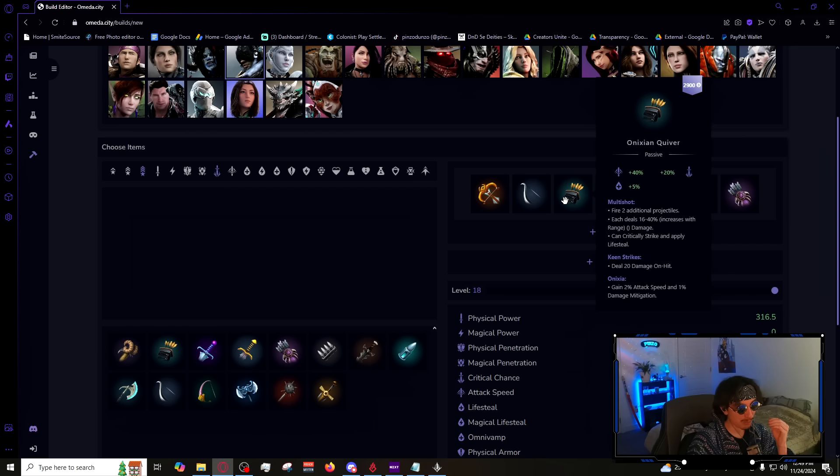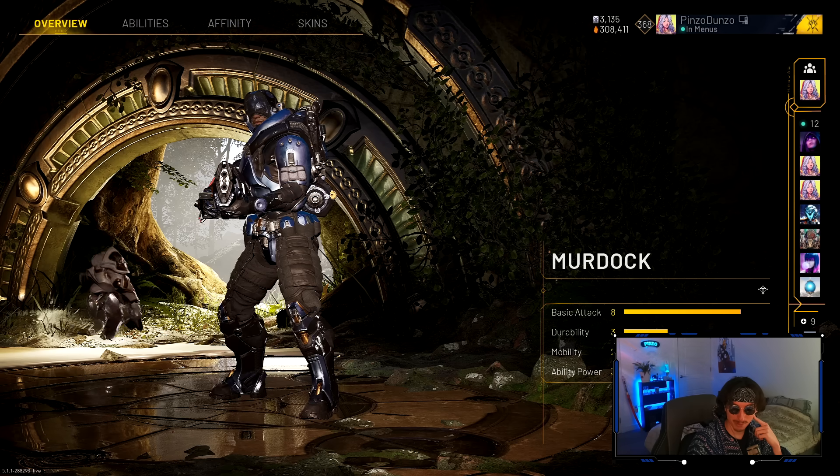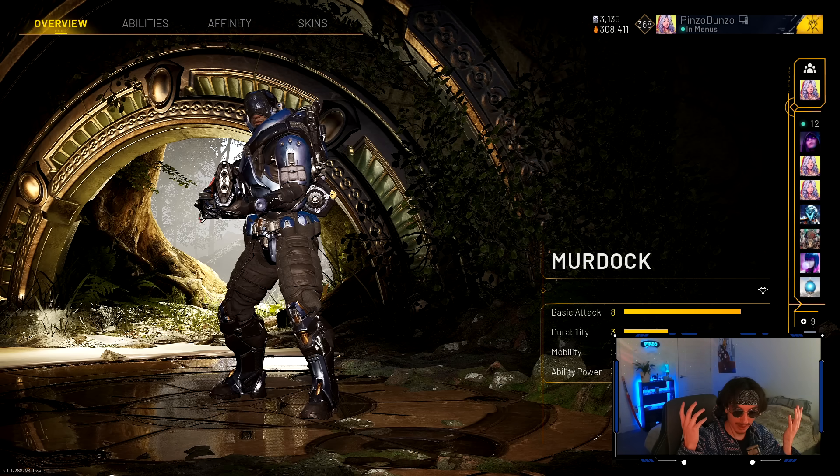Murdock is number one on the list right now. These two early items — Lightning Hawk and Onyxian Quiver — just make Murdock slam early game. This is for ranked; in PCC it's a little different. Also, your ult lets you secure kills across the map for free gold, similar to Drongo except you have to aim it. So that's your top five carries and their builds — let me know what you think in the comments. As always, I've been Pinzo, thanks for watching, and I'll see you in the next one.